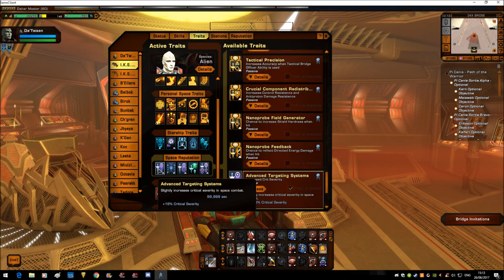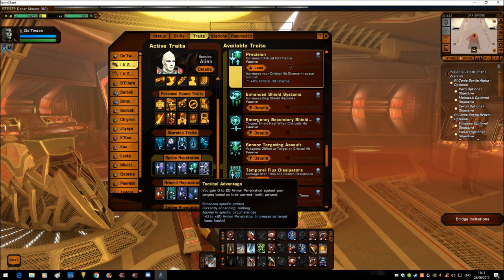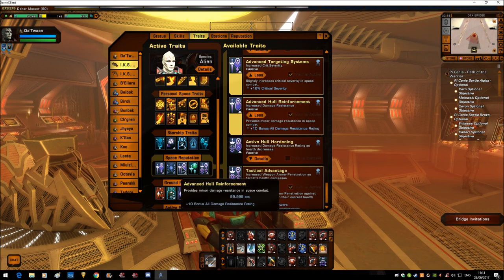Space reputation: Advanced Target Systems — I think it's a must. Precision — again, quite a must. Tactical Advantage has changed since the rebalance: you no longer do more damage the lower your enemy's health goes; instead you get up to 20 armor penetration the lower the enemy's health goes. And a damage resistance bonus from Advanced Hull Reinforcement — I chop and change that one as I feel necessary; there are other ones just as good.